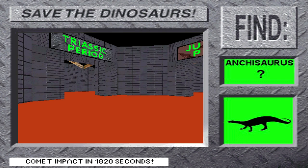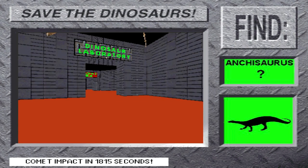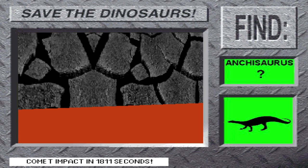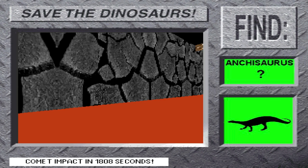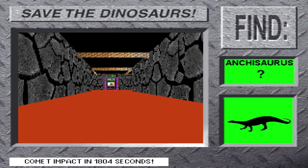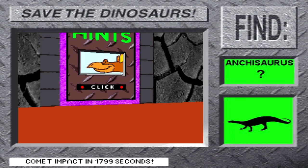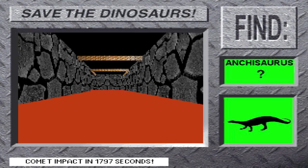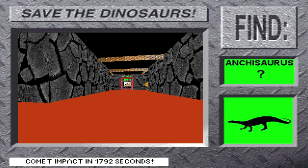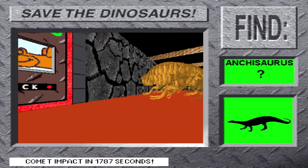One more mission to go! We're almost there! Mission 15: go save Ancasaurus! Ancasaurus was a small dinosaur that lived around 200 million BC. It walked on all fours and was probably an herbivore. Hurry, find Ancasaurus! I think I smell an Ancasaurus nearby! Ancasaurus was probably very good at escaping from Triassic predators.